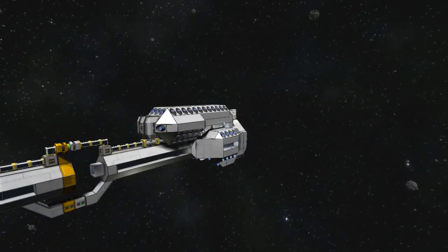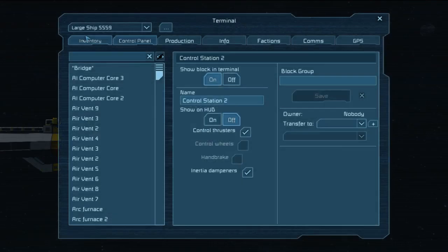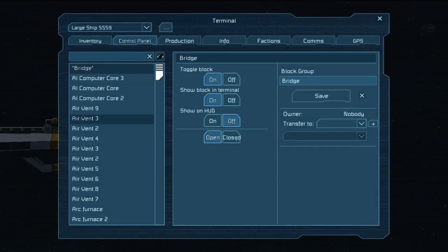You can see I'm pointing at it — and you can see that up at the top, our connector also connected automatically. So what's our next step? We need to deploy our bridge, so let's go ahead and open this up, find our bridge, and deploy it.